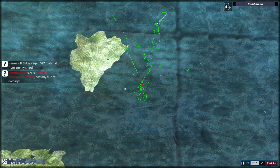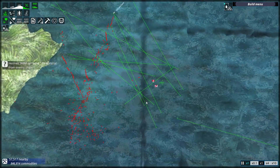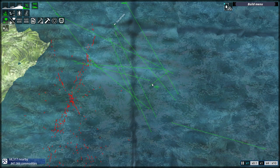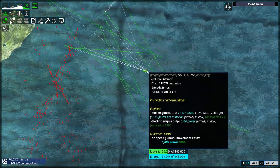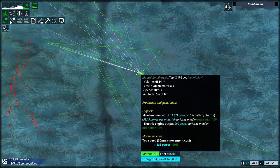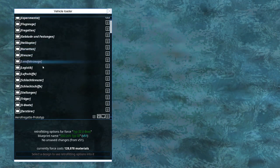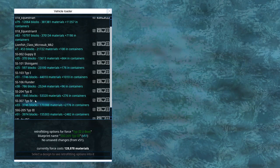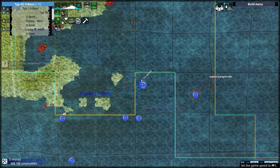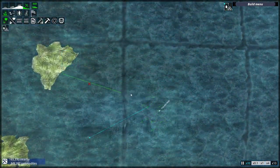Is this too much? It probably is. The Type 3 wasn't spawning any more Hermes ICBMs because the spawner reached its limit. I should retrofit the Type 3 into itself - this resets the spawner and I don't need to do any shenanigans in build mode.